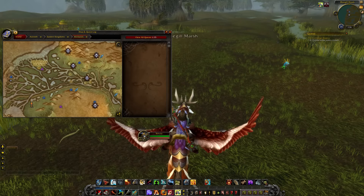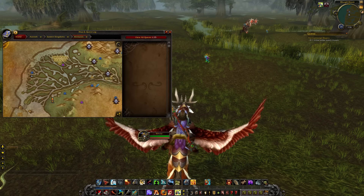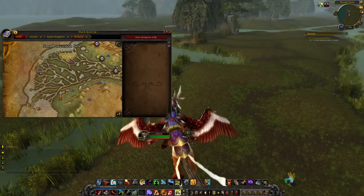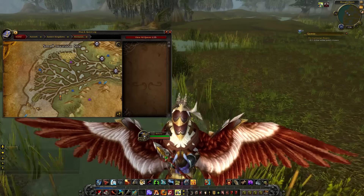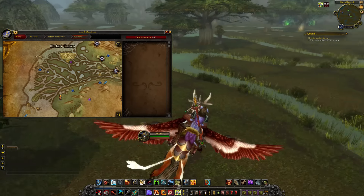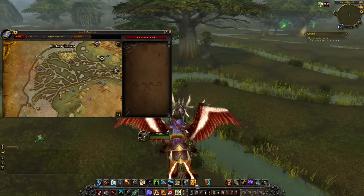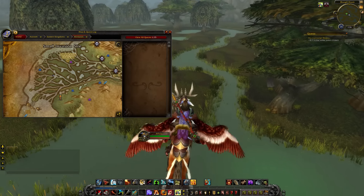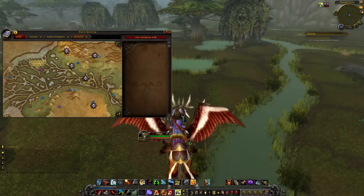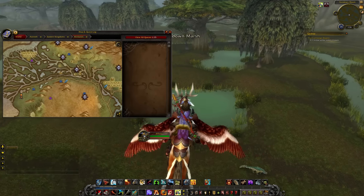Looking at the map, you can see loads of different icons and a few different types. There's one right beside my character - those are small events. You can see there's an Illidari camp where I'm facing right now, and there's a small invasion site beside that flight point, with guards retreating. Then there are some slightly more major things going on as well.